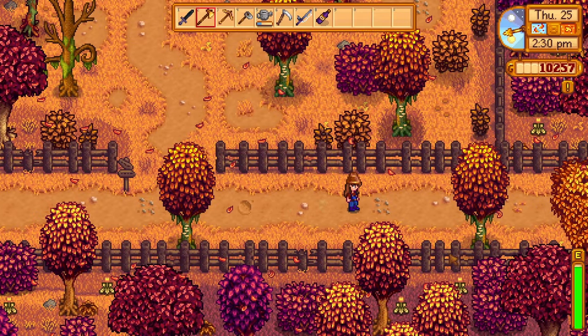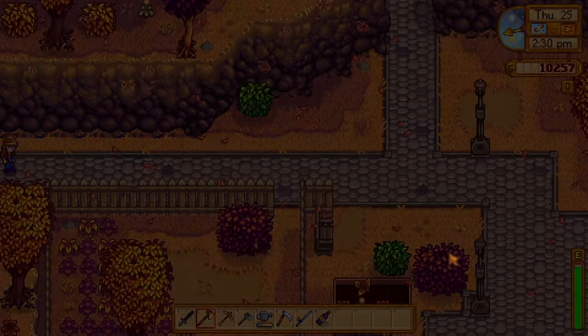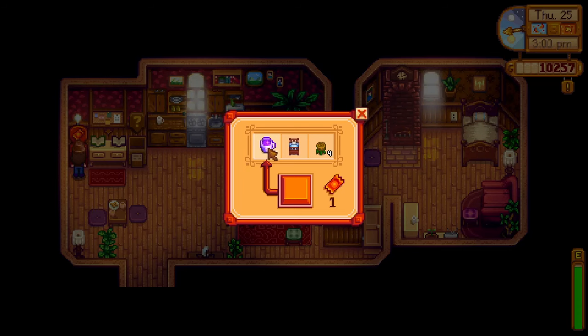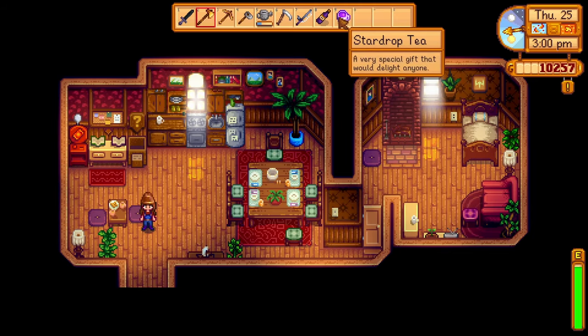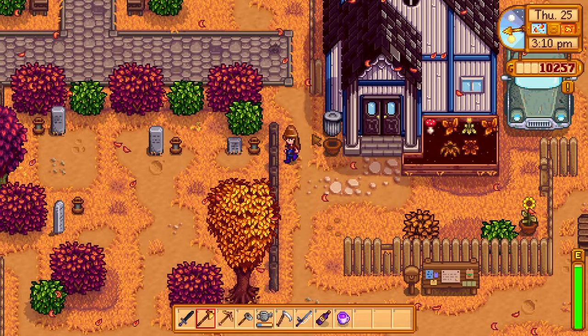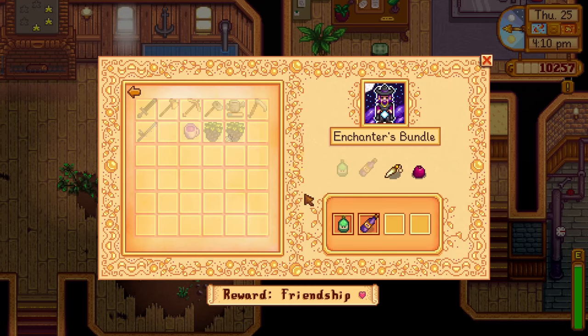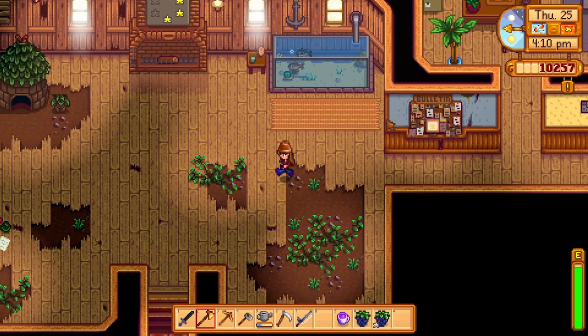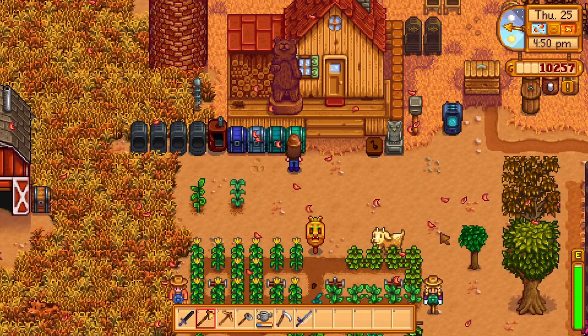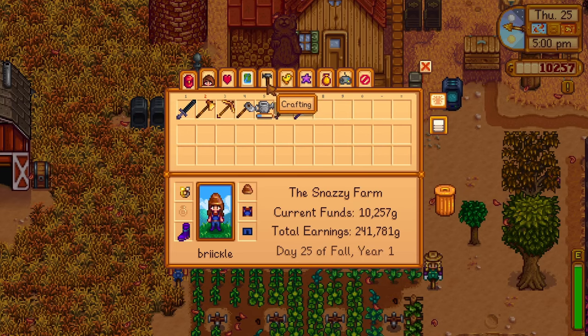We're going to go to Lewis's first to use our prize ticket, since I don't know if his place closes at a certain time, and the community center doesn't close. What is this? Star drop tea — it's a fruit tree reward, a very special gift. I'll assume that's something I should keep. Boom! Now we just need the rabbit's foot and a pomegranate to complete the next bundle.